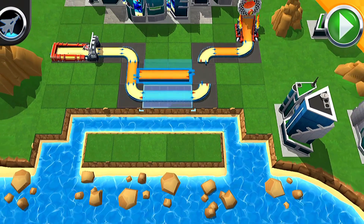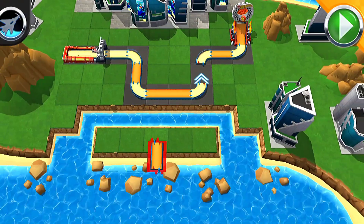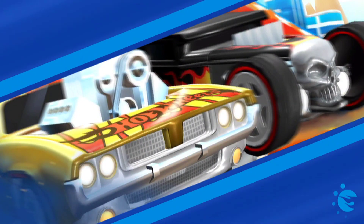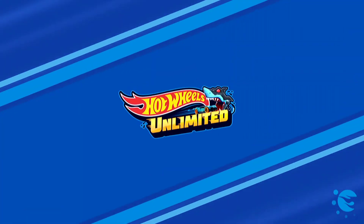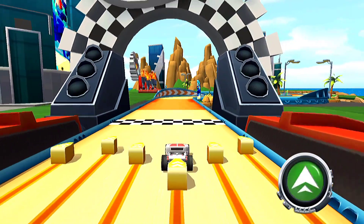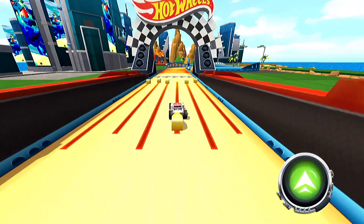And remember the jet. Alrighty then! Just smash the go button and go get your red wheel! Use a loaner until you get your own ride. Pull the launcher all the way back to get your car going. Keep on tapping!